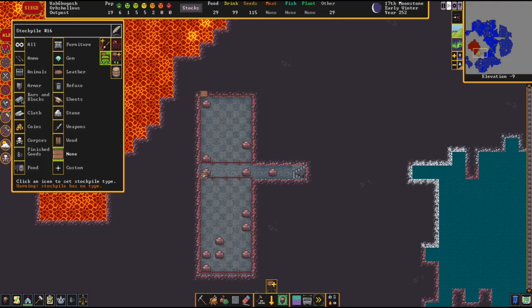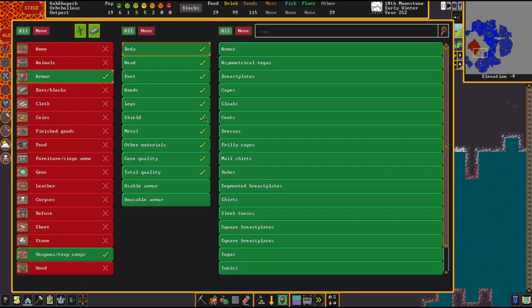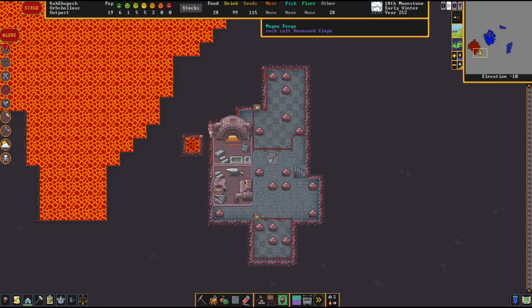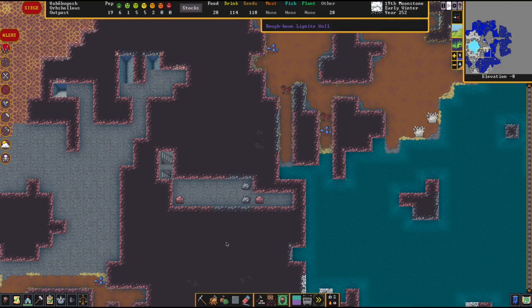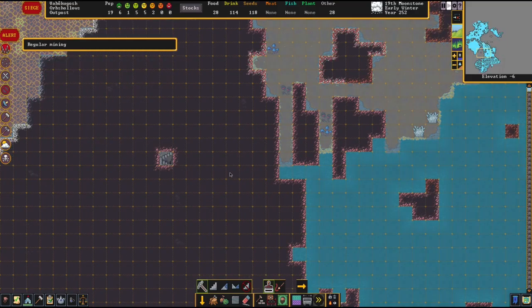We're gonna get - we could get weapons and stuff there. Weapons for both of those, that sounds good to me. And we got ourselves some liganite - I think that's something that we want.